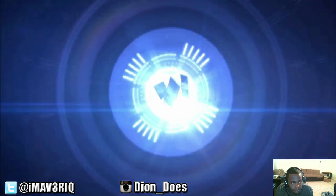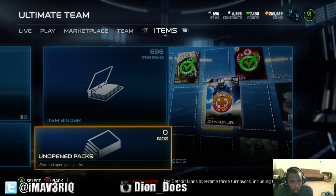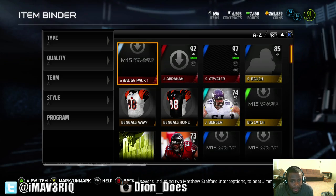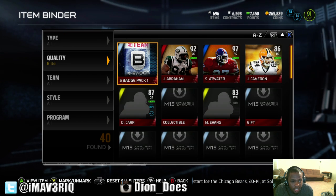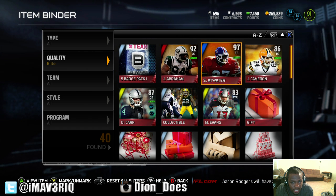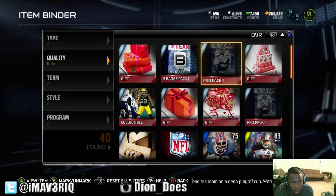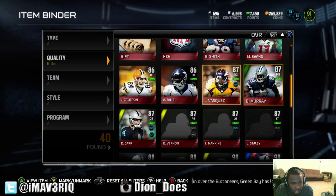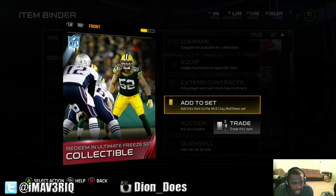What is this? I think we got that for like not getting demoted or something. Alright, so we are going through our item binder to see if any of our gifts have hatched or opened. Looks like we got one five badge pack — that's the only gift open. No wait, we got a pro pack, okay. Oh, what collectible is that? We'll get back to that. We got another pro pack, and this collectible — redeem an ultimate team set.